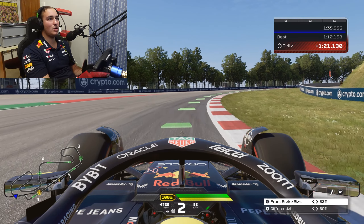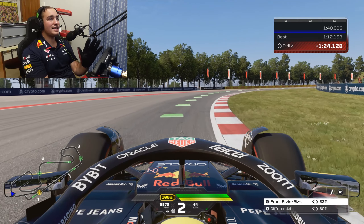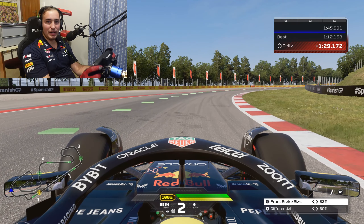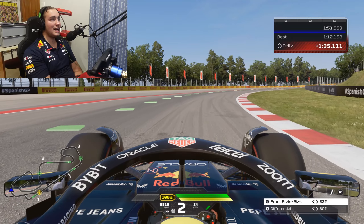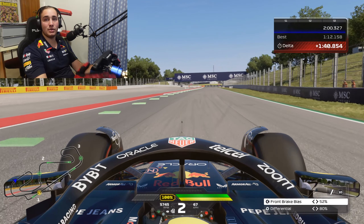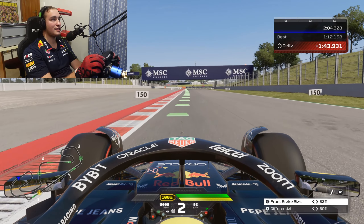Turn three — carry as much speed as you possibly can, there is no lifting whatsoever. Try and stay to the inside as long as you can, then gradually open up the steering wheel — just a little bit — and let the car flow to the outside. If you can stay along the inside as long as you can in qualifying you'll find lap time, and that's a very good thing to do.